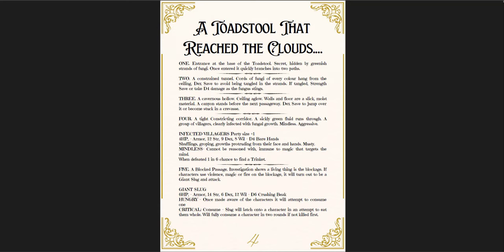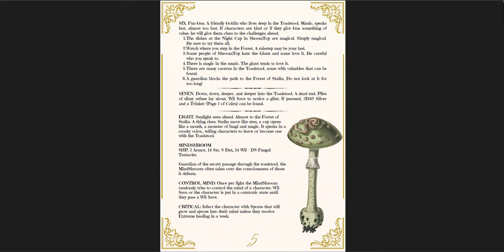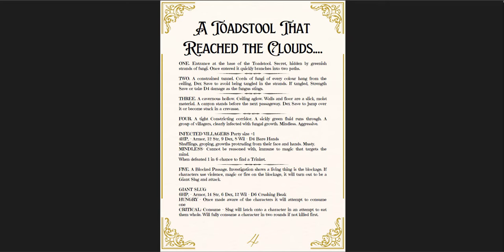A toadstool that reached the clouds. You have entries keyed to different starred locations — one through eight. The only way to get out is to get all the way to eight, so you do have to find your way there. If you take the wrong path at first, you might end up at seven and then eight. Locations six and seven are both optional, but you do have to get to eight to get out of this area. So it's not linear — you have some choice, but you might miss some stuff.